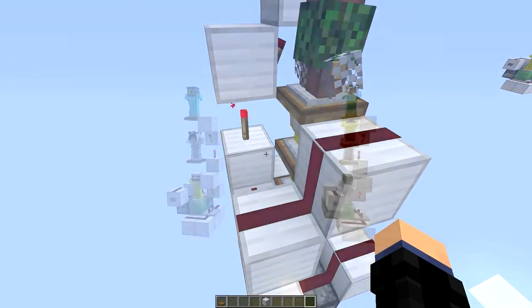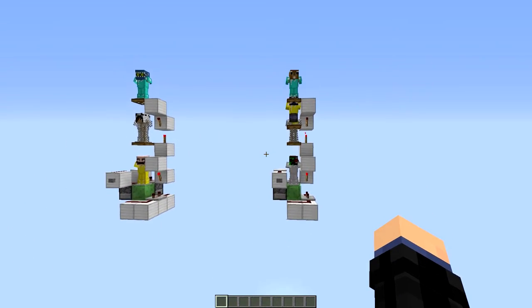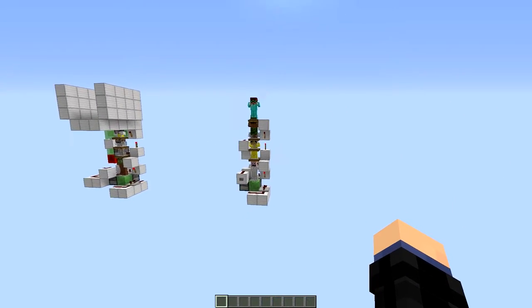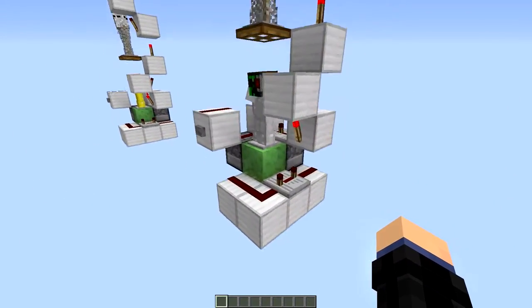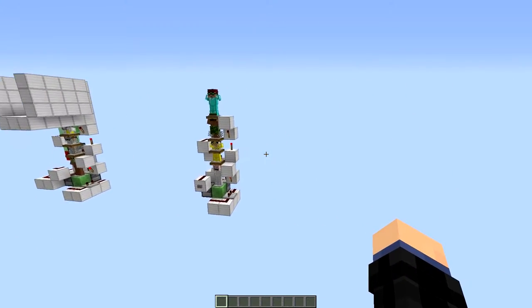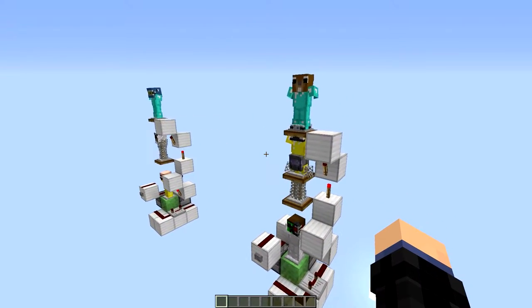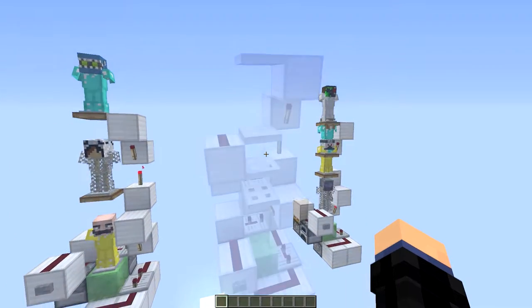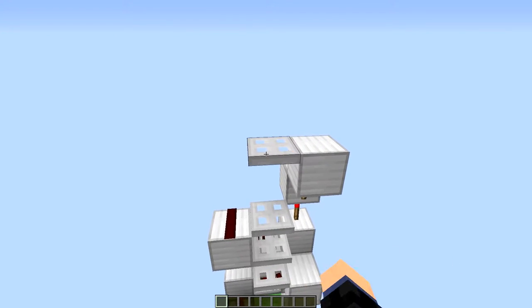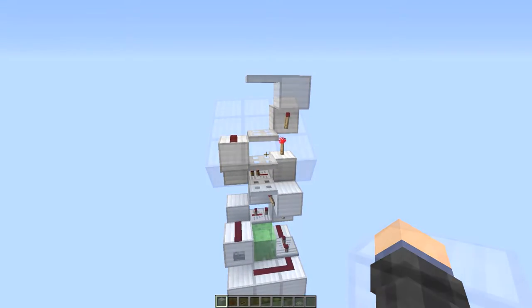Another good thing to mention is that I designed swappers that can swap four armor stands or three armor stands as well. The differences between these and the five-stand version are very minimal — things like a repeater being on four ticks versus three ticks. I'm going to be focusing today on the five-stand version, but there is a world download in the description below if you want a closer look. You can also use iron trapdoors instead of wooden ones to avoid accidentally right-clicking them, though it's a tad more expensive.